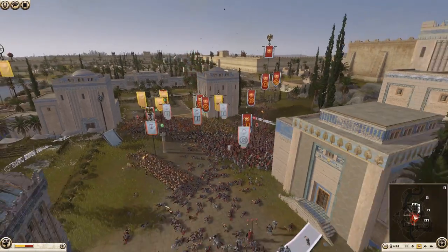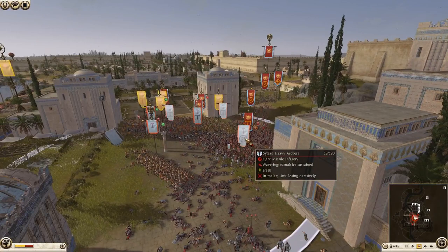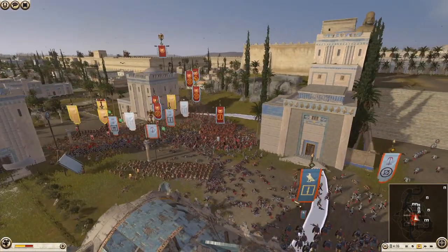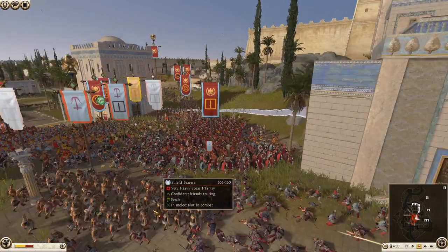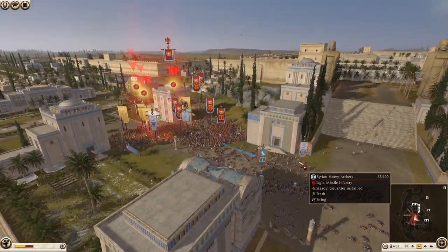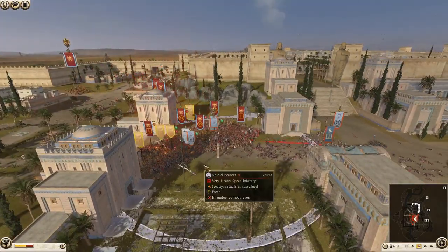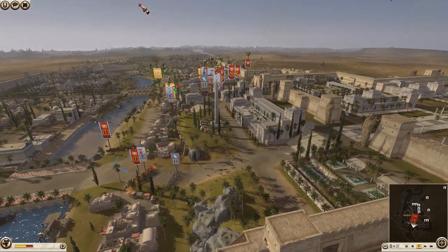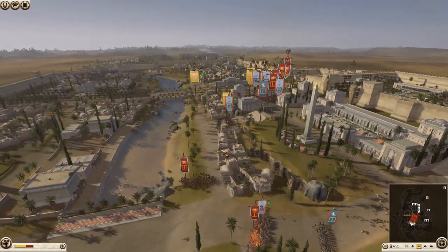Here we go - a huge chain rout! That's a good hit - that's what was needed. Chain rout now happening on the Seleucids. Rome is basically through - he's got shield bearers to hold. Archers are firing fire ammo trying to route us, but our generals haven't died so we won't route. My generals are coming up.